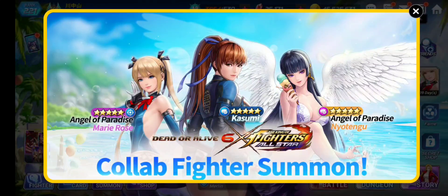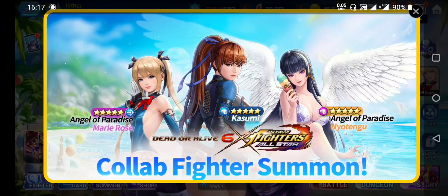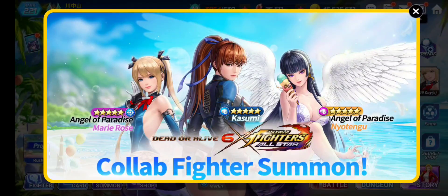Hey guys, this is Ron here. In this KOF All-Stars video, we're going to take a deep look at our Dead or Alive collab characters. So far in banner one, they have released Kasumi, New Tengu, and Mary Rose. We're going to look at their skills, cores, DOTs, other abilities, skill previews, where you should use these characters, and which characters you should summon. Make sure you watch till the end.